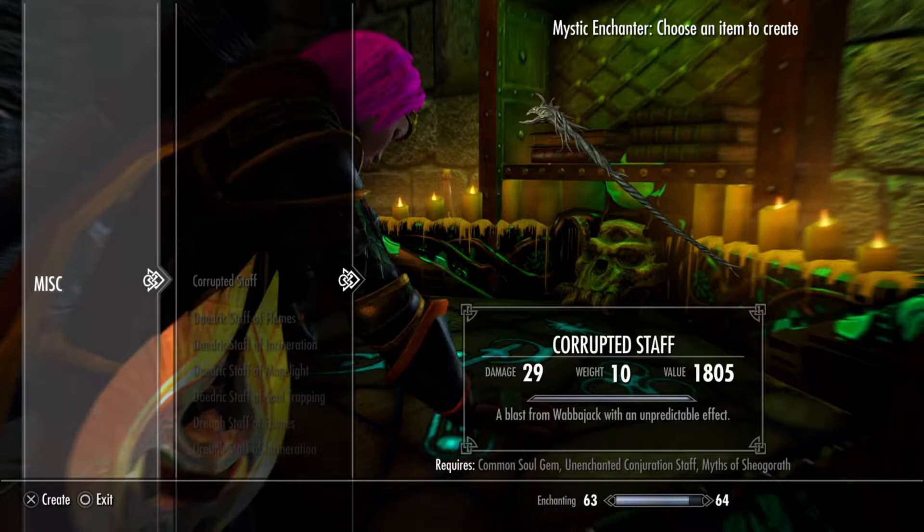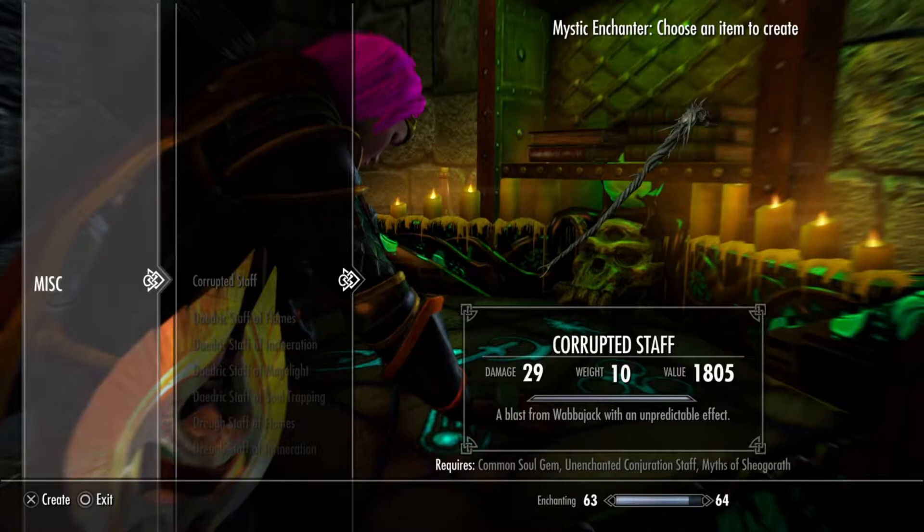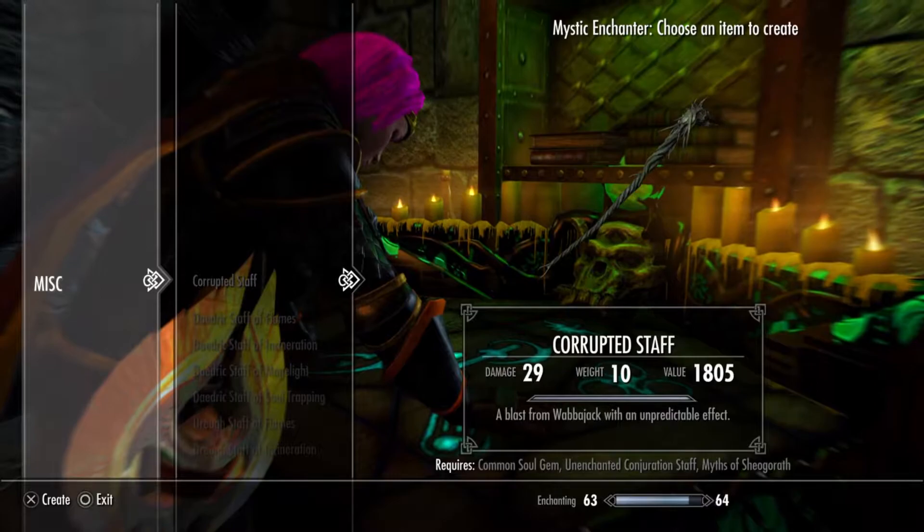For example, we've got the Corrupted Staff — basically a blast from a Banish Jack within a particular event, so it works in the same way as a Banish Jack. As you can see, it does require some stuff: a Common Soul Gem, an Unenchanted Conjuration Staff, and the Myths of Shere Goroth, which is just a fairly common book you can find within the game.